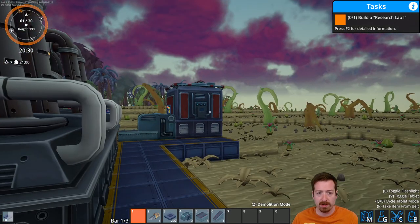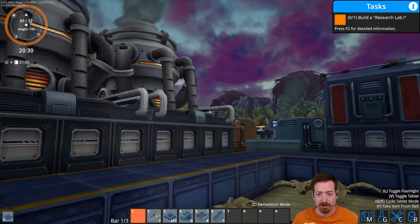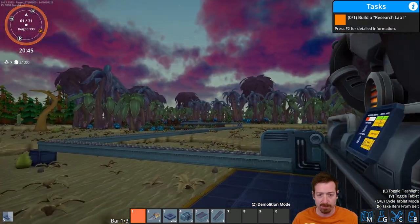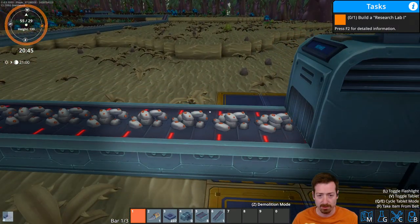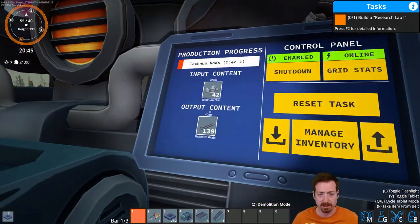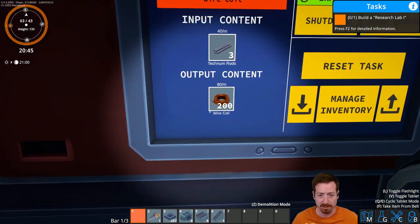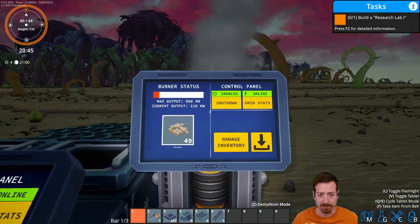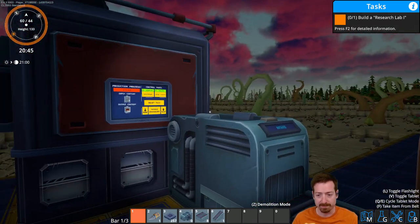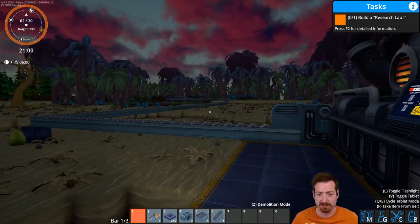Hello everyone, Crydex here. Welcome back to the Foundry Alpha Preview. In our first episode of Foundry, we got our first two smelters up, running, automated, and being input. So now we have plates flowing into the inventory here. And at the end of the episode, we tried out an assembler and got wire coils assembled, just kind of to see how it all worked. It works exactly as expected — it assembles things from inputs.